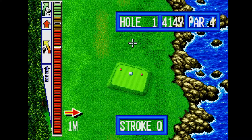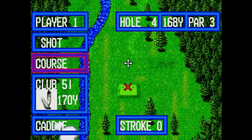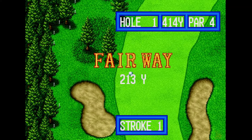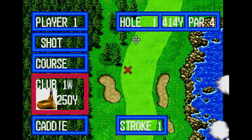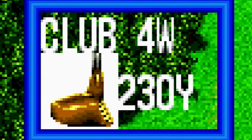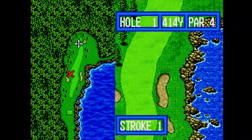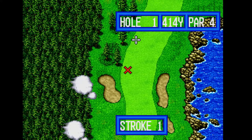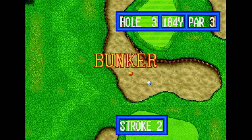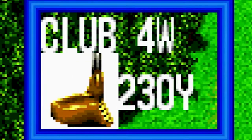On most holes, your driver will already be selected, so you can go ahead and hit at full power. If it's a par 3, the game will start you on a better club for the hole. Now on to the second shot, or the first shot in the case of a par 3. If the wind is against you, you'll want to adjust by hitting with a club one step stronger than what the game is recommending. You'll want to go two steps stronger if the wind is strong. The wind really is a huge factor in this game. Also consider the surface you're hitting from — if you're on the fairway, you're good to go. But if you're in the rough or a bunker, then you may want to up the power, especially if you still have a significant distance remaining to the hole.